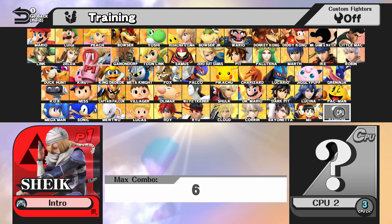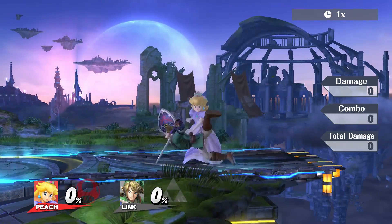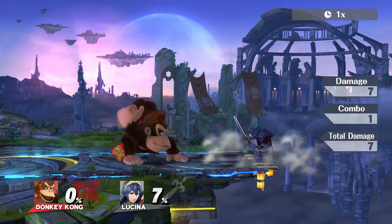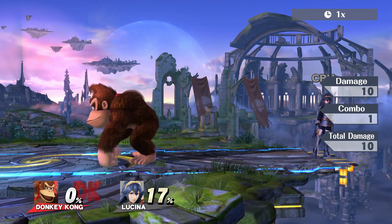Okay, step two. So once you've found a character you want to learn, go into training mode. And before you even get a feel or understanding of the character, check to see if they have a down throw combo. If they don't have a down throw combo, don't pick them up. It's that simple. See? This character can't combo out of his throw. He's fucking worthless.